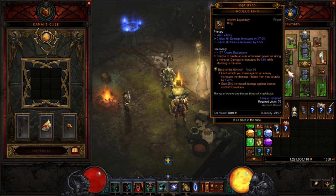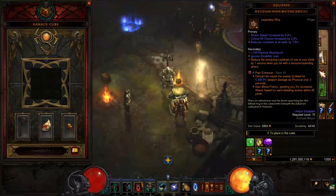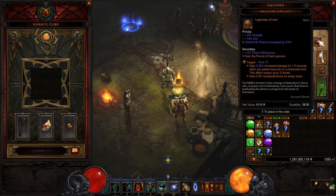For the Legendary Gems: Bane of the Stricken is a very good option, because you are casting Whirlwind the whole time — it will increase the damage against the same enemy every second, and this is also a Guardian Killer gem. Pain Enhancer — each bleeding enemy will give you more attack speed, and it is also dealing a lot of damage because of the bleeding effect. And lastly, Taeguk — this item can stack up to 10 times, and each stack will give you a percent increase in damage and also 2% increase in armor per stack.